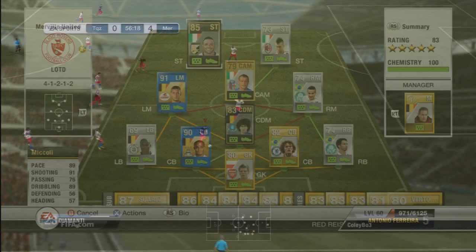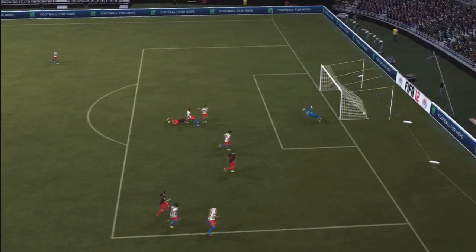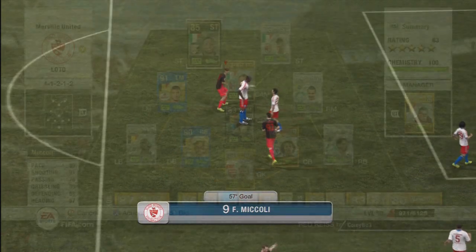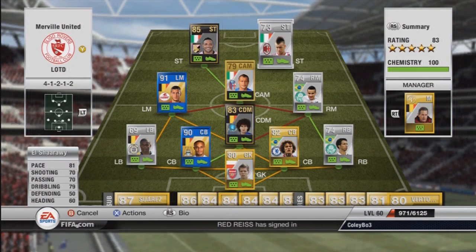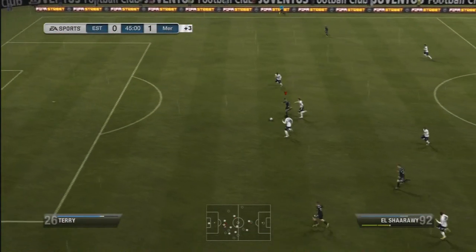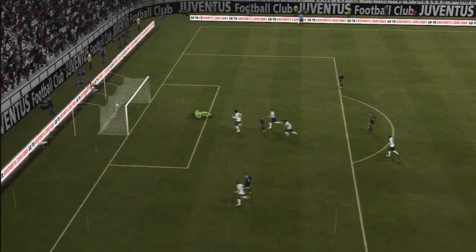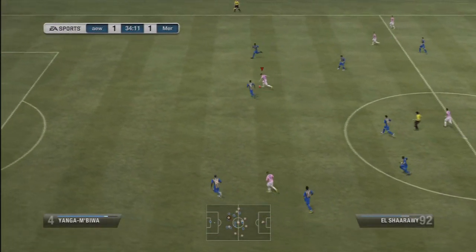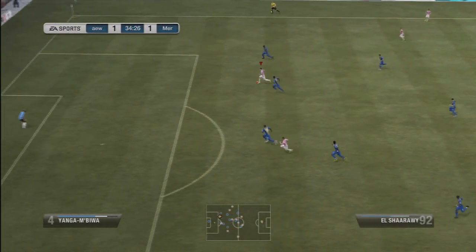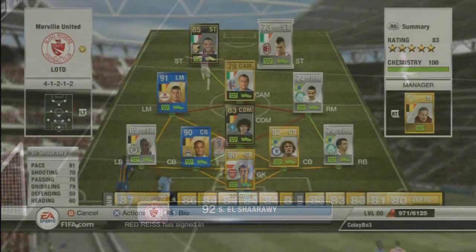Our first striker is Miccoli. I was surprised at how good second-in-form Miccoli was — he was amazing. His shooting, heading, dribbling — he was just a little wonder kid up there. And there's the wonder kid actually himself, El Sharawy. His strength, his shot, everything is amazing — even though I can't say his name all that well. I think it's El Sharawy. But he is a great, great player.